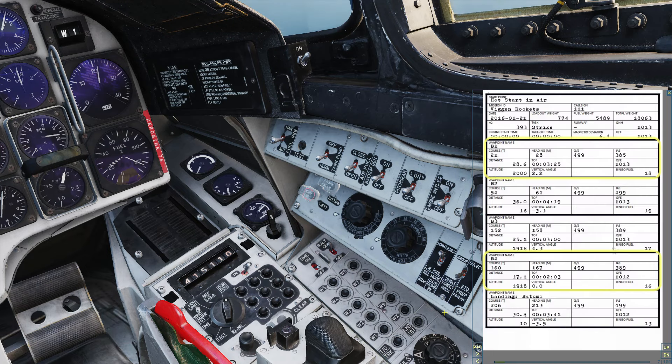Bring up the kneeboard. Our targets are at waypoints 2 and 4, so let's designate both as target waypoints. Data panel dial to tactical. Input mode, code 9, waypoint 2, code 9 again, and waypoint 4. Go back to output mode and current position.